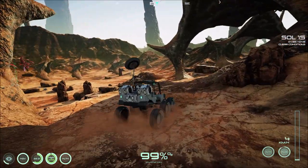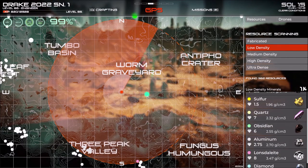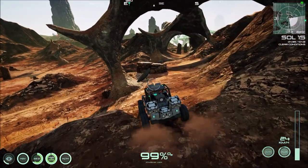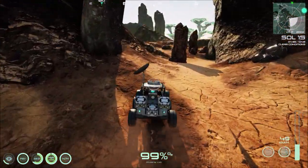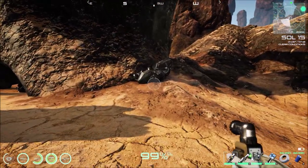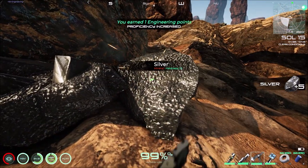If you are looking for chlorine gas, this is a good spot - we are in the worm graveyard. And that's silver over there! It is silver, another resource I go through a lot of.